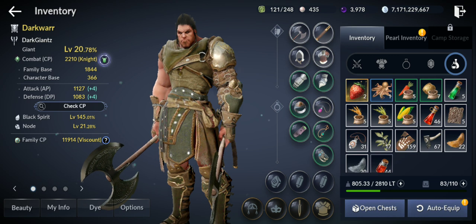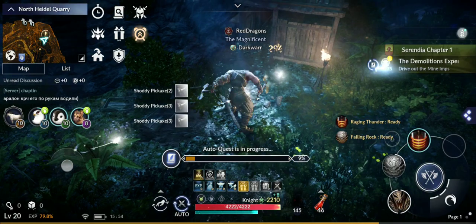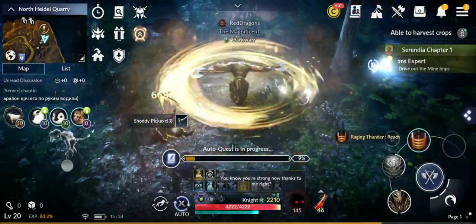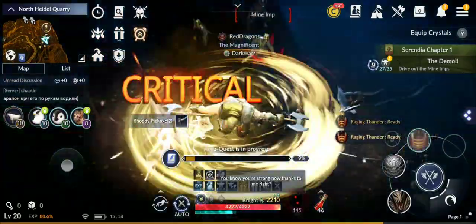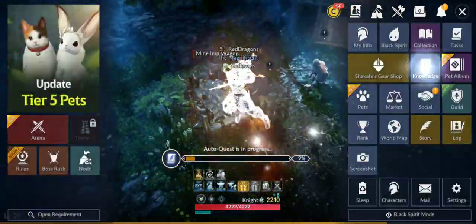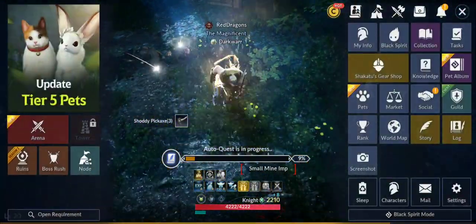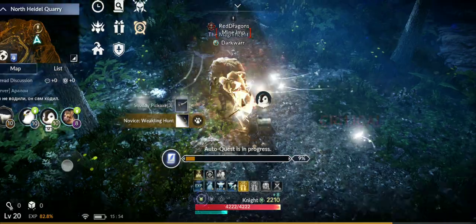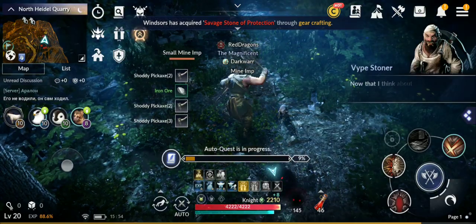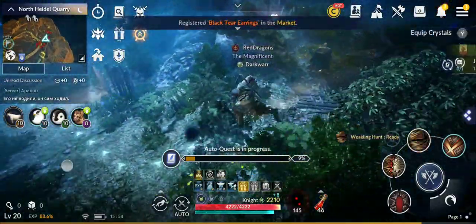I'm going to switch back to my good gear from the main character and put it on. But still I have 2210 CP — because of the family CP. If I check here, base family CP... I'm sad to see you. You should see Jemkus — he's talking, let's put it on pause.